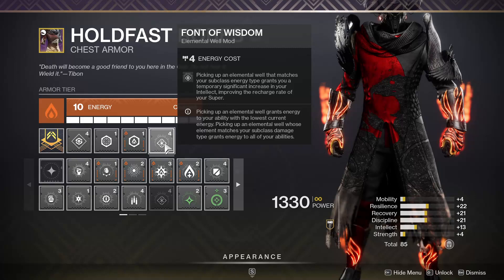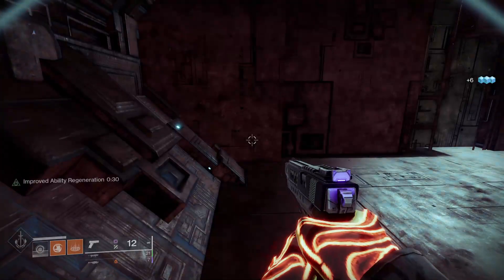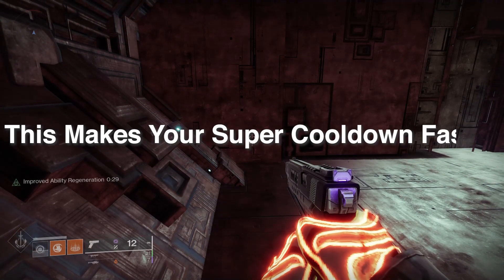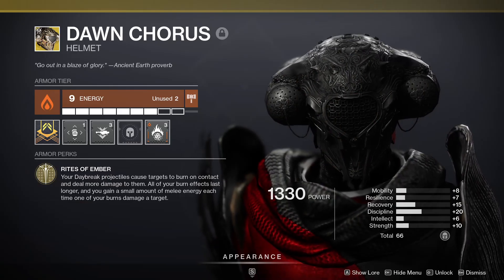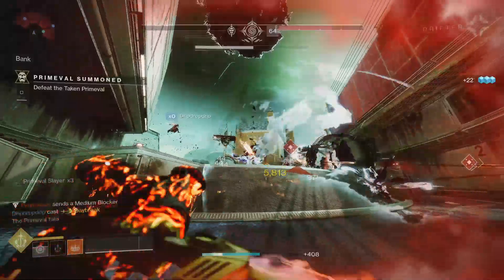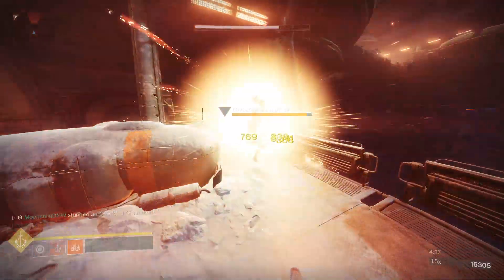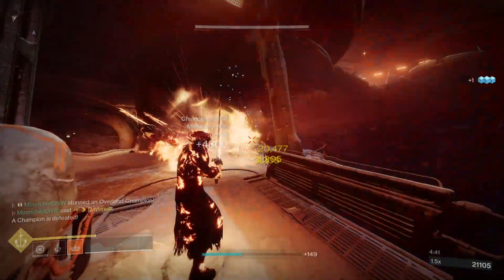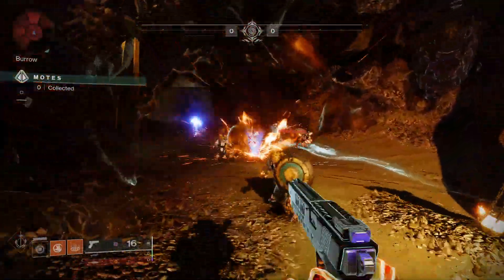Put on Font of Wisdom to fill your super bar up and minimize the time you don't have it. When you pick up an elemental well, the Improved Ability Regeneration buff pops up, and as long as it's active, your intellect gets boosted to 100. With the Dawn Chorus buffing the damage of your super, you're gonna melt a hole right through champions and bosses. Just hit them with a grenade, start chucking swords, and you're gonna cook that enemy like a rotisserie chicken. You can keep Font of Wisdom rolling forever, which means you can give the middle finger to intellect on your gear and focus on stats that matter more.